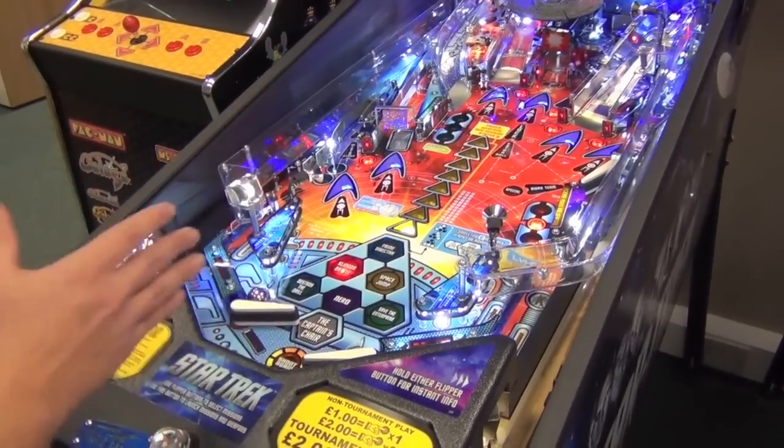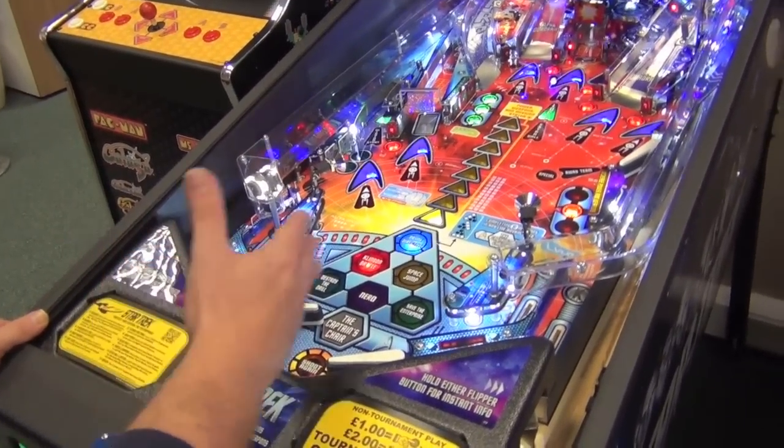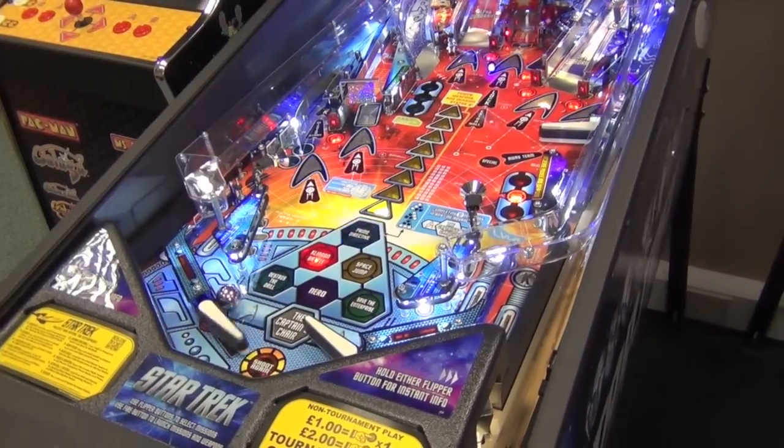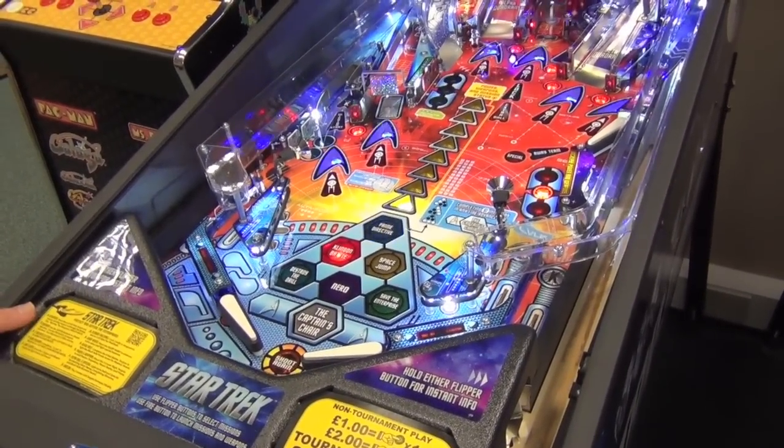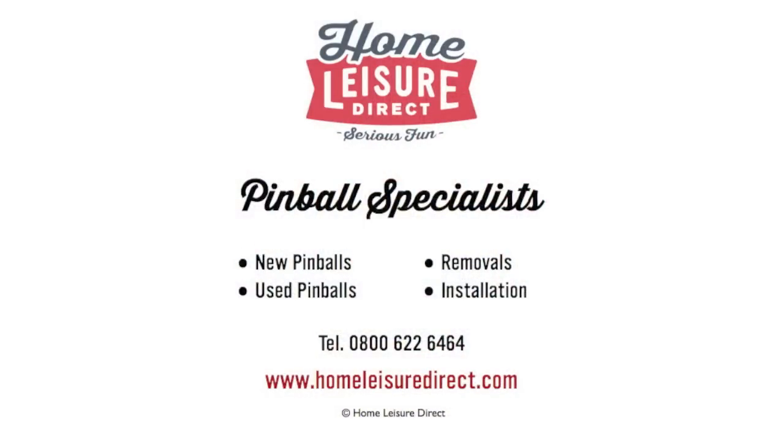If you know that the next shot is much easier off the left flipper, then use it — go into that shot, then it's an awful lot easier. So that was the post-pass. For more pinball videos from Craig Pullen, please visit homeredgerdirect.com forward slash pinball.